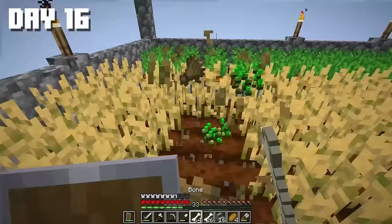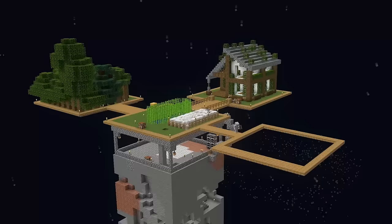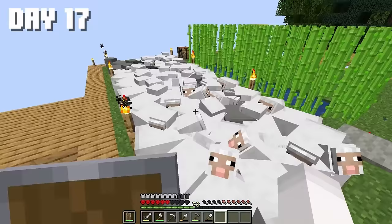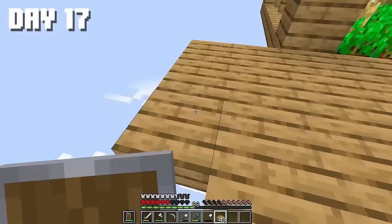On the 16th day, I decided to relocate the crop farm. I built a separate platform and moved all the crops there. We have a kind of nomadic farm because it keeps moving. There's still some free space, so boom — farm complete. Now let's deal with these animals and give them a new place to live. Let's make another platform as usual.